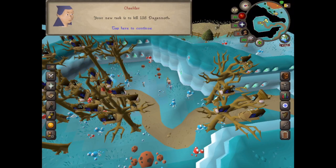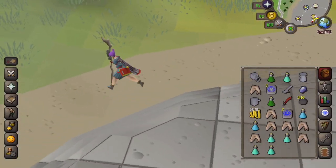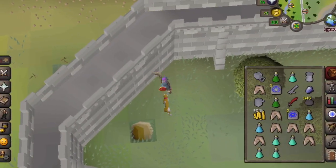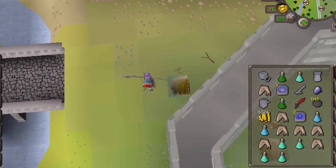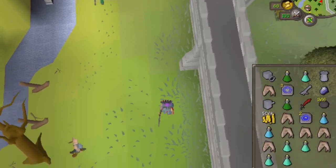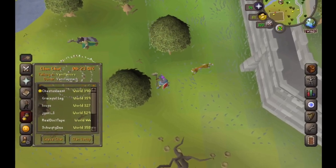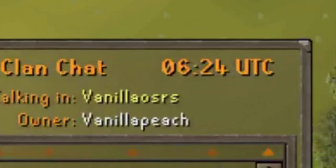I've just been given the slayer task of Daganoths — I need to kill 138 of them. I'm all kitted up and ready to go. I'm going to find them using the fairy ring system with the code ALP. I've got my cat with me for some good luck. So I'm going to the lighthouse. Also, if you haven't joined my clan chat, I highly recommend it — we've got a really cool bunch of people.